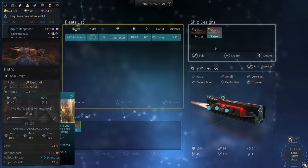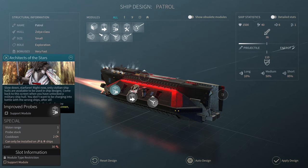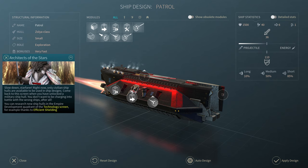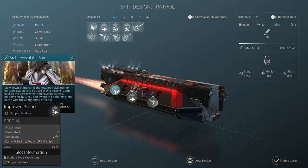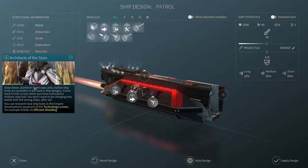If I click on Patrol and click Edit, we're set up for exploration as witnessed by the probes, which I do want to keep. Right now only civilian ship hulls are available to be used in ship designs. Come back to this screen when you have unlocked a military ship hull — you don't want to be charging into battle with the wrong ships. You can research new ship hulls in the Empire Development quadrant of the tech screen, for example thanks to Efficient Shielding.